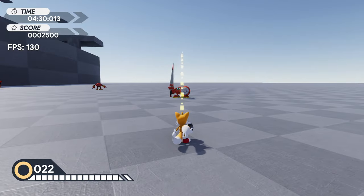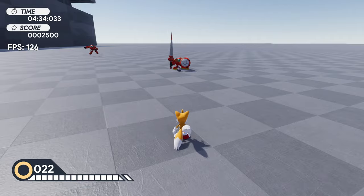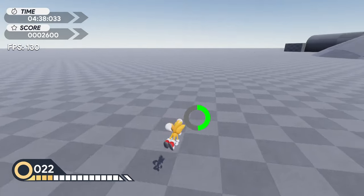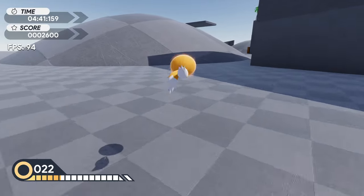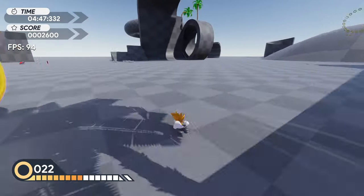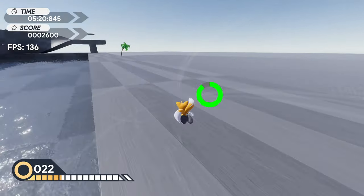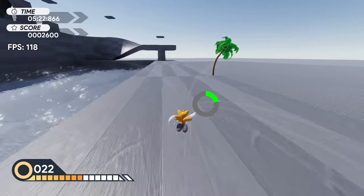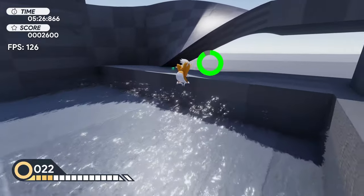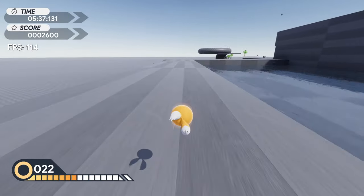You can press X to activate the bombs quickly without waiting. Tails and Knuckles have spin dash but no drop dash, which is understandable. You can fly faster but it drains your flight meter a lot. It's pretty cool - you can also do a flight cancel.